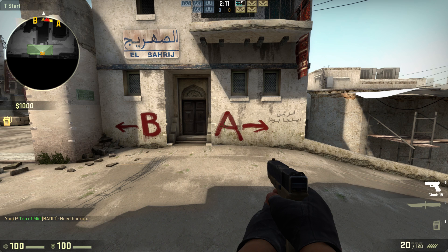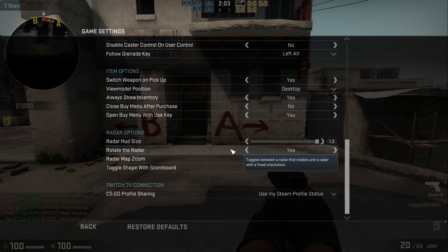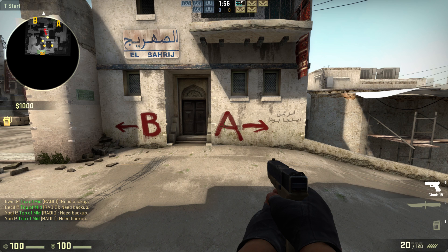I have made my radar bigger, but as you can see I can only see a limited part of the map. You can also go to Game Settings to change the zoom of the map so that you can see what's going on everywhere. This is really useful as you'll be able to see exactly where all your teammates are and the enemies they spot, instead of just arrows pointing in their direction at the edge of the radar.